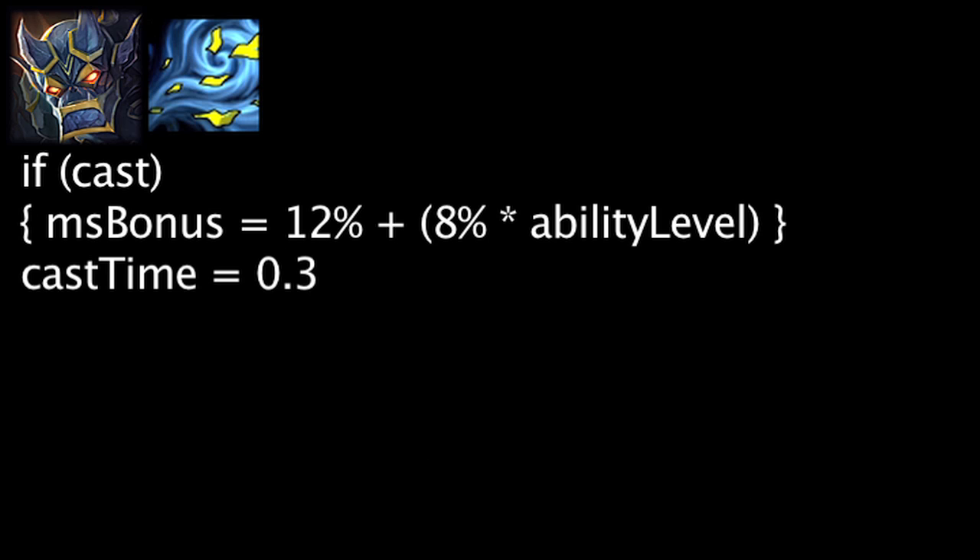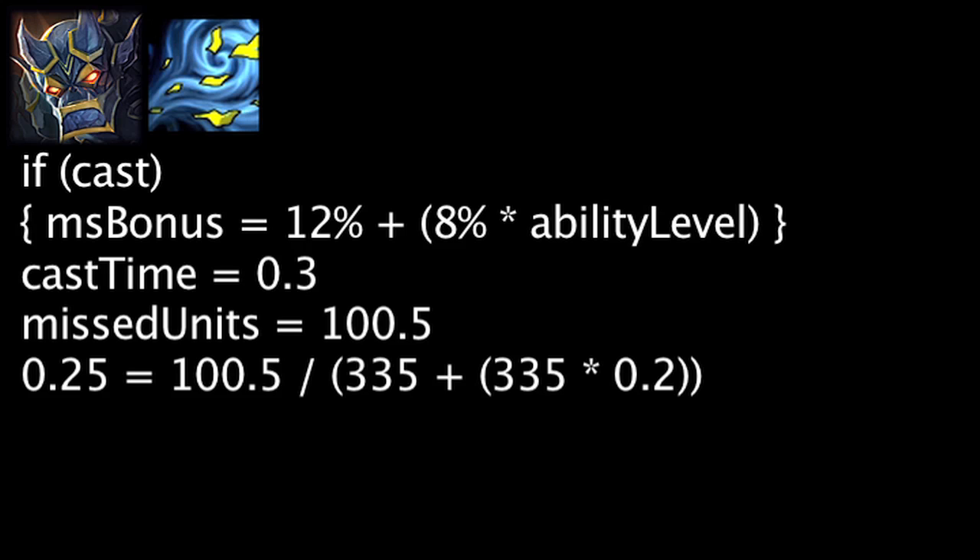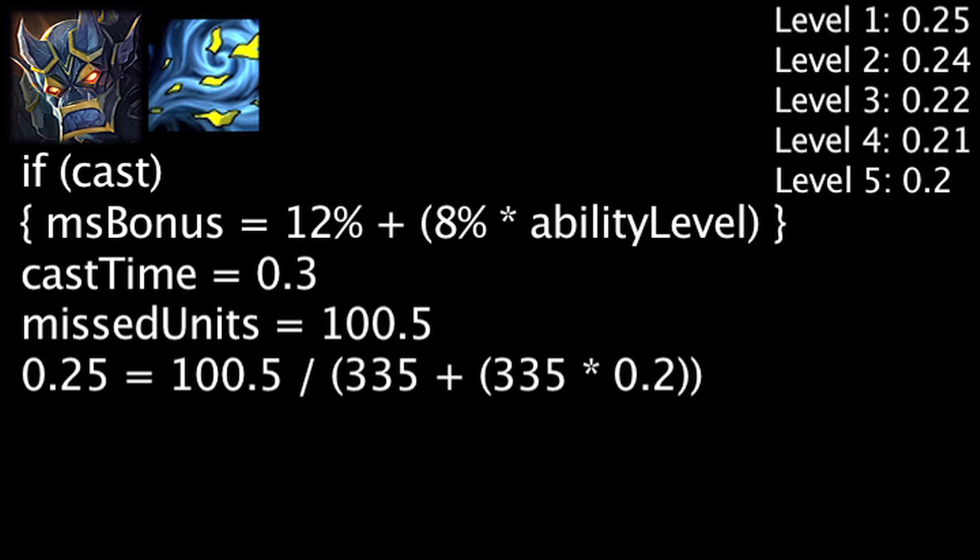It will take Galio 0.3 seconds to cast Righteous Gust. In this time, he could have moved 100.5 units. After the cast time, the movement speed boost will become cost effective in 0.25 seconds. The amount of time it will take for cost effectiveness will decrease as the ability's level increases.